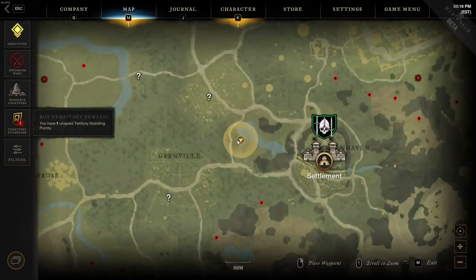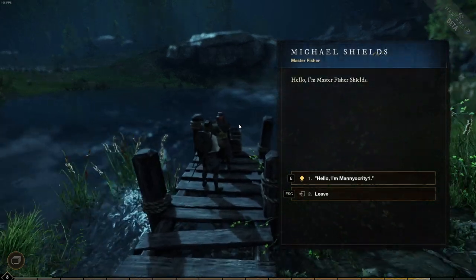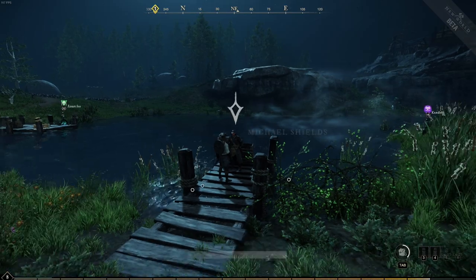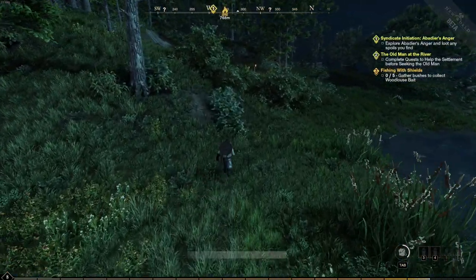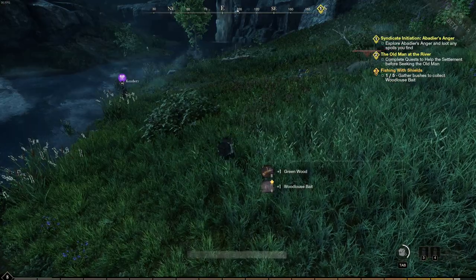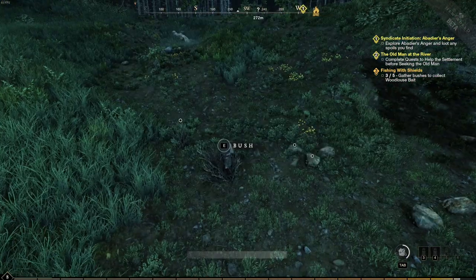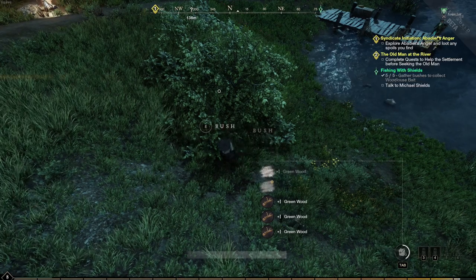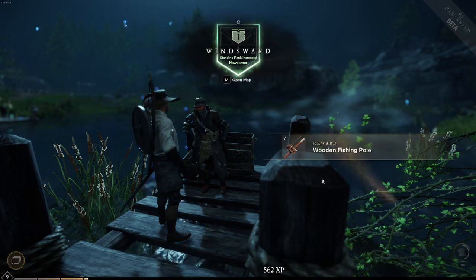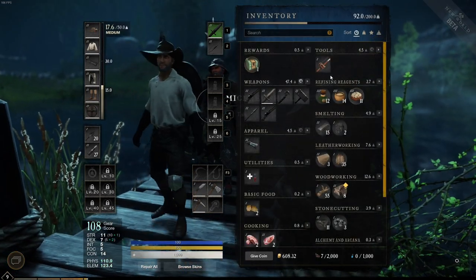The second way to start fishing is the main fishing story quest line, which starts with 'Fishing with Shields.' Walk up to him and he rewards you with a wooden fishing pole. Once you have it, you'll need to run around and gather grubs from bushes. Once you have your fishing rod, you can start the next set of quests. Double-click your fishing rod in your inventory to equip it, and now you can fish.